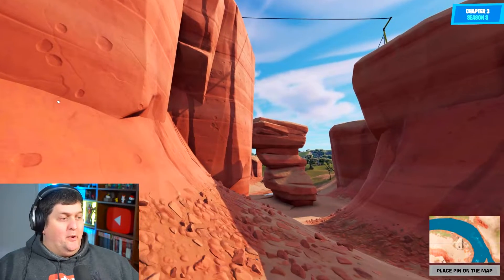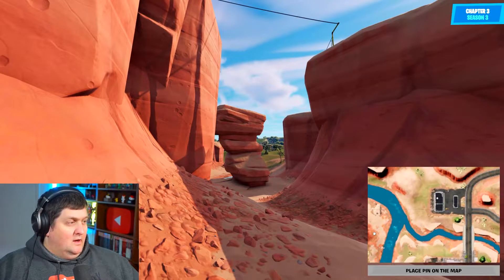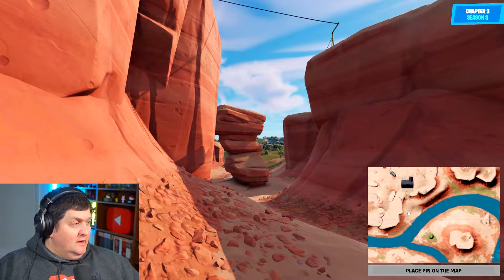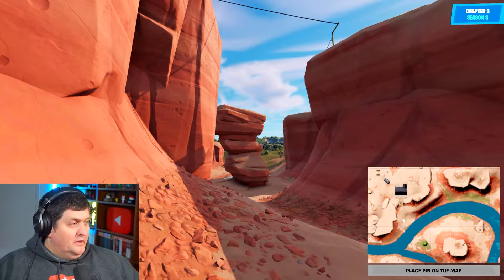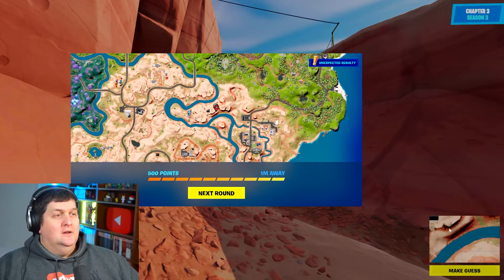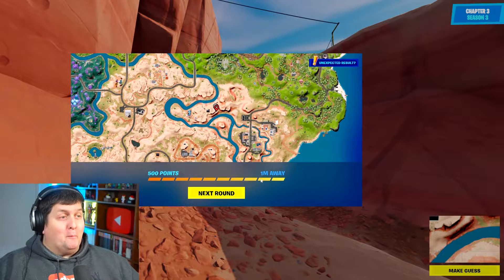So the house is above us. There's the petrol station there, which means we are... somewhere here. Let's pinpoint here. Let's make a guess and see how close we were. Oh, we were one meter away. So we got a nice score of 500 points. Easy. Let's go to the next round.